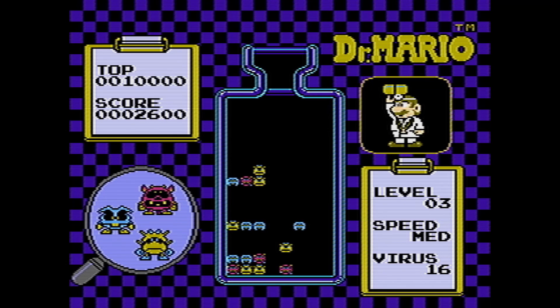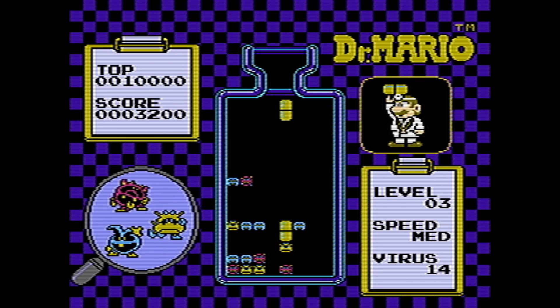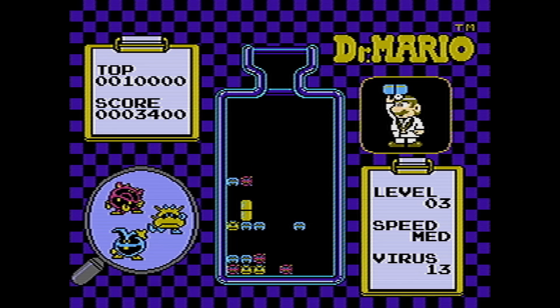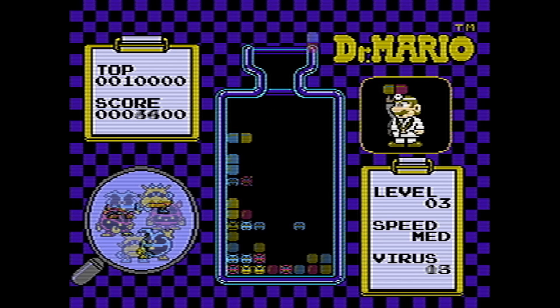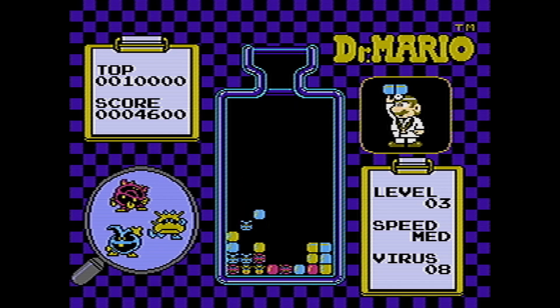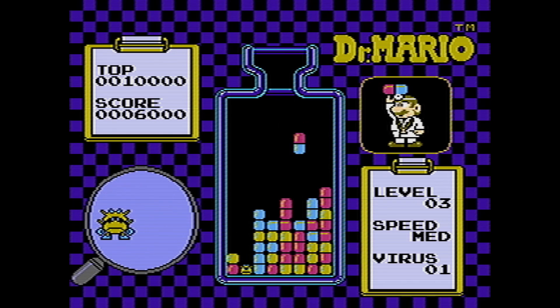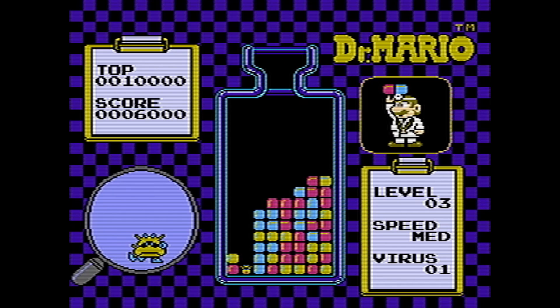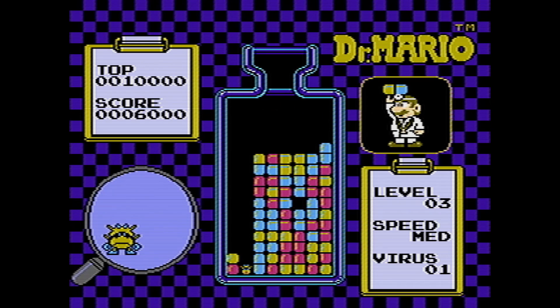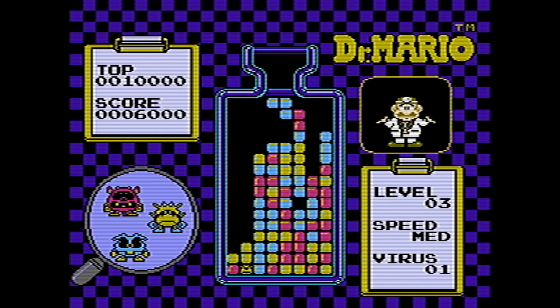It has a two-player mode with some interesting things. When you match on your side, it will drop random color blocks onto the other player to mess them up — not pill-shaped, just single blocks at random points that drop straight down. Which can be a super big pain if you've got three red things ready and then someone drops a blue. There was also a Tetris and Dr. Mario compilation released on the Super Nintendo, and I think there was a version available on the Wii as well.